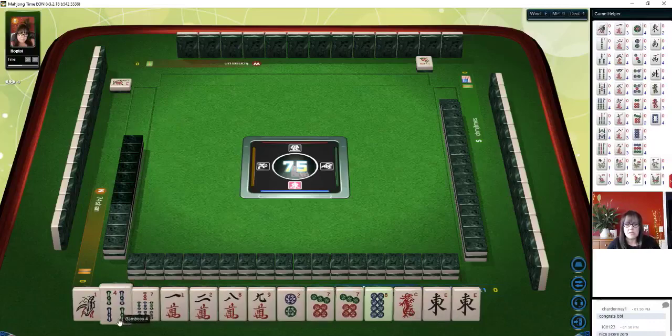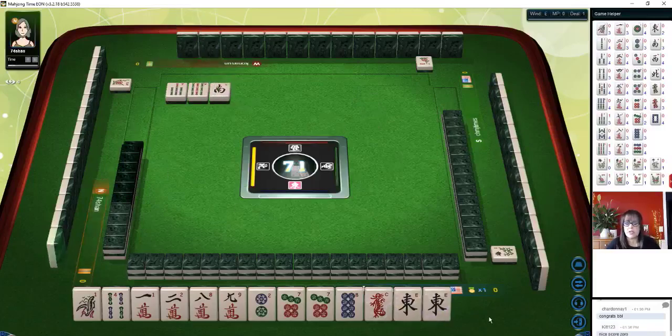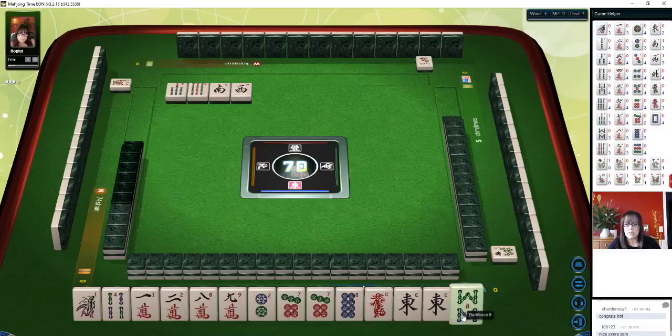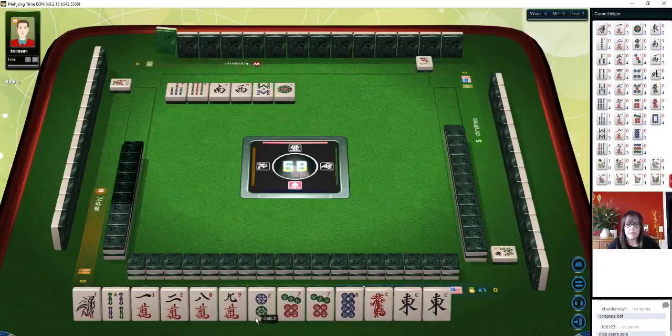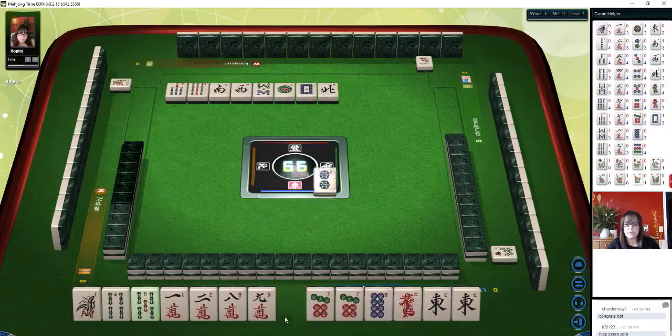We have mixed suits here. Let's discard the 7 bam — we'll get rid of isolated tiles and go for the quickest win possible. This is a zero point table, so chicken hands are allowed, meaning no value required in your hand. We do have two pairs: pair east, pair sevens. And then we have Chao potential with a one-two and an eight-nine. So we'll just get rid of isolated tiles — we'll get rid of the two dots.